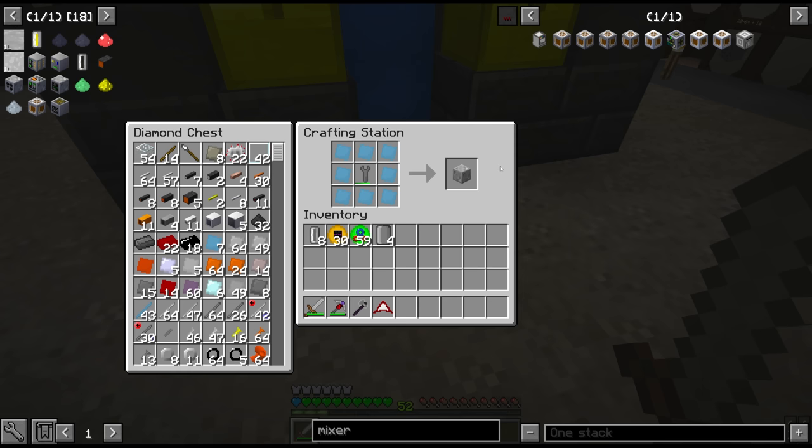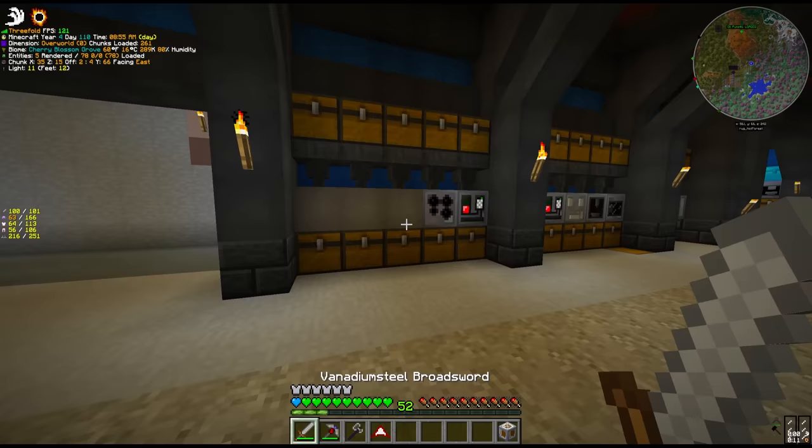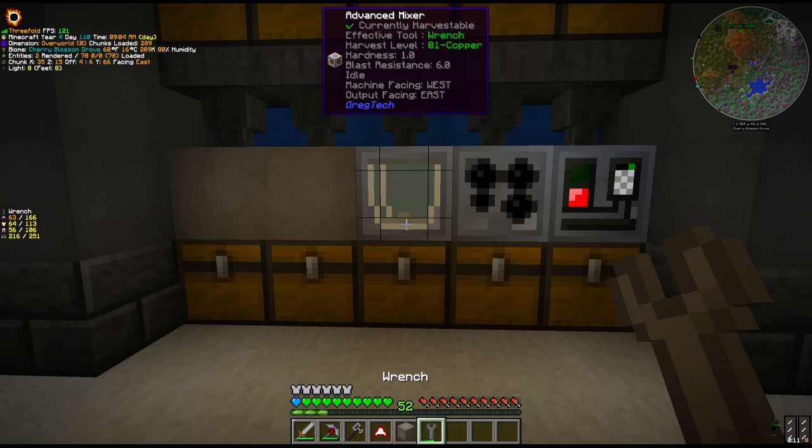Once that was fixed and the ruby was processing, I began working on the next things we need for canthal. To mix canthal it is an MV recipe, which means we need an MV mixing machine - one more MV machine to add to our collection.